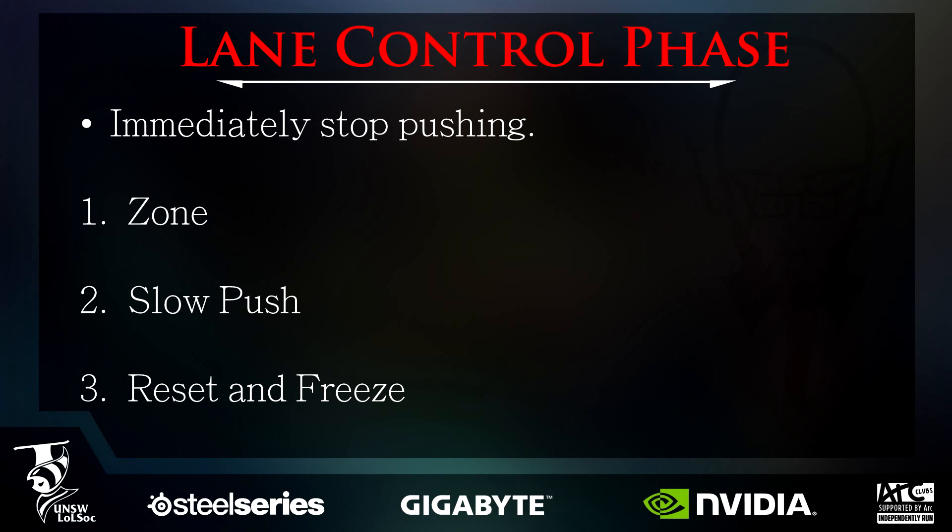At the point where you've established lane control and they're unable to freely move forwards to get CS, you should immediately stop pushing. You have three main options after attaining this lane control. Your goal is to choose the best option that will deny the most gold and experience from your opponent. These three main options are zoning, slow push, and freezing.